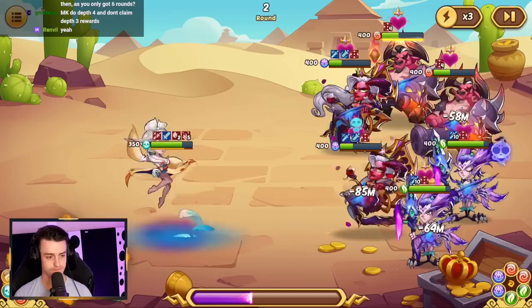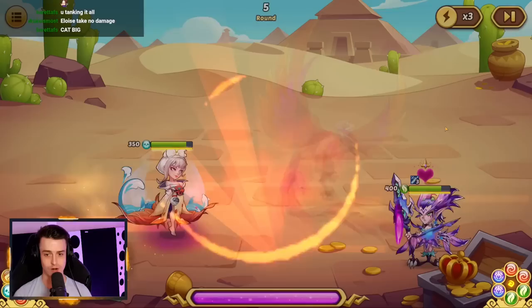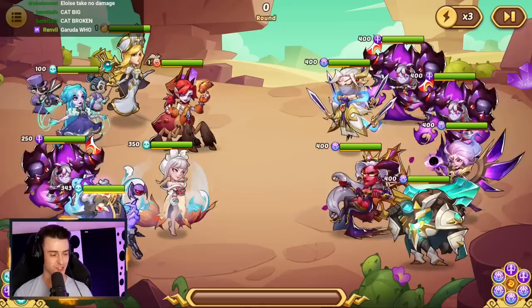Wait, can you do two depths at a time? Oh wow, yeah — we are getting this one. That's round three. Eloise is just eating everything. Holy crap. She tanked the whole thing from Garuda? Nightmare 1 — this is madness. She is such a chad. Everything is getting tanked here. I can't believe this. This artifact is like the perfect thing for Eloise.